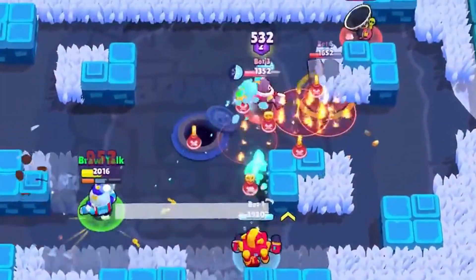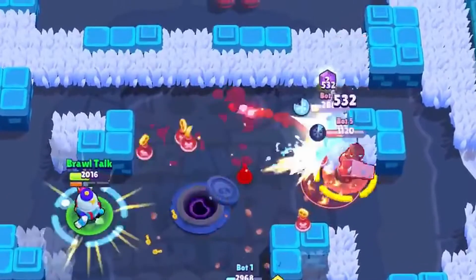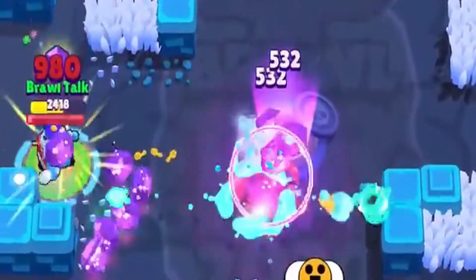Now if you put all 3 of her ammo from her bar together, you get 4,788 if you can hit all 9 of her shots.